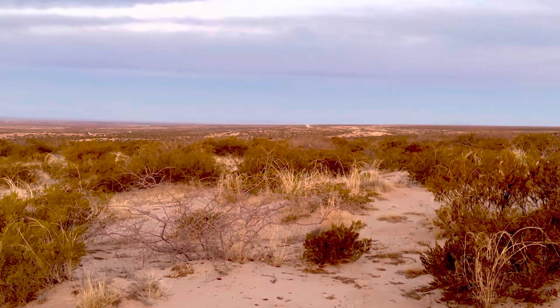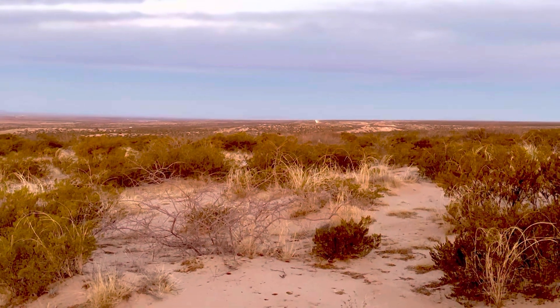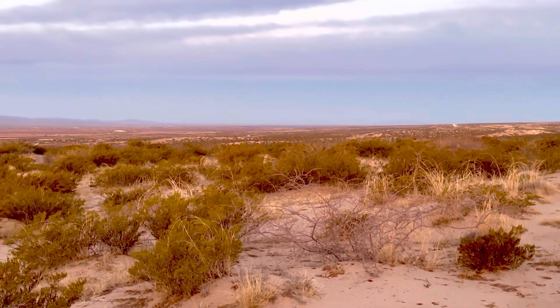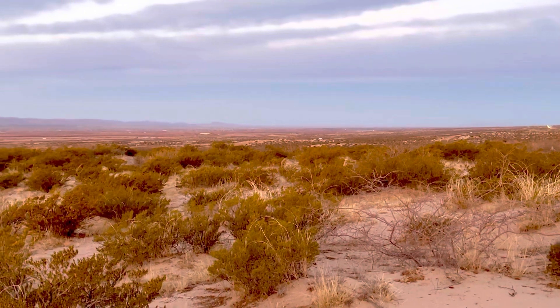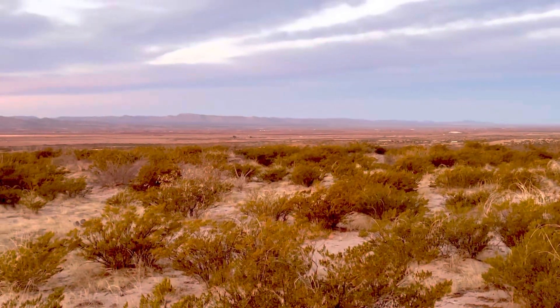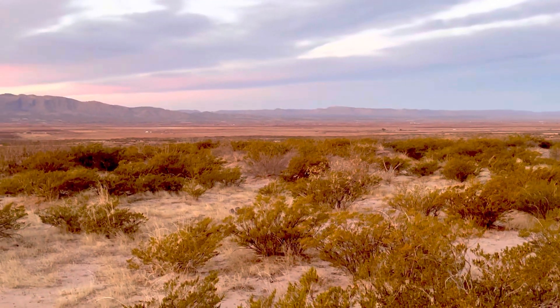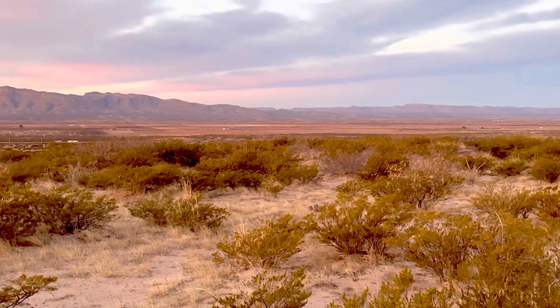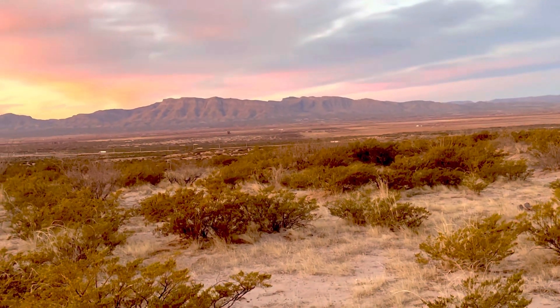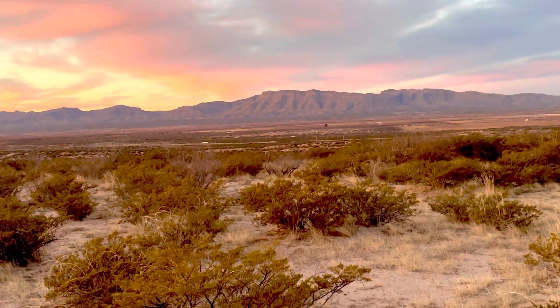Off in the distance there, the lights you see are I-10, and just east of there is El Paso. It passes along there — that's the border. This is probably a high enforcement zone of Border Patrol, which gave us pause to stop here and stealth camp for the night.